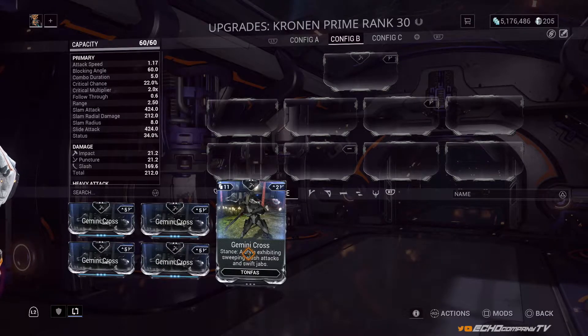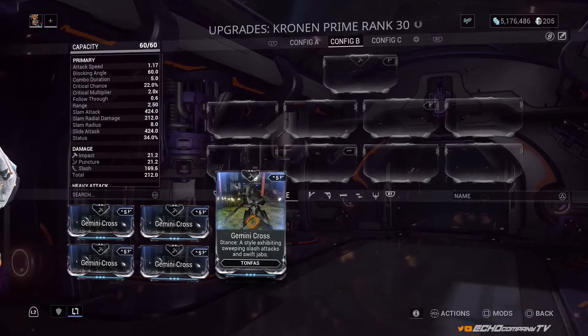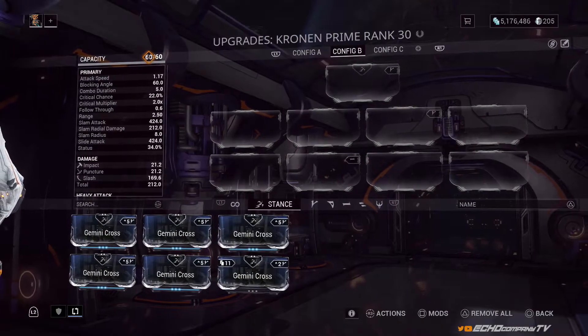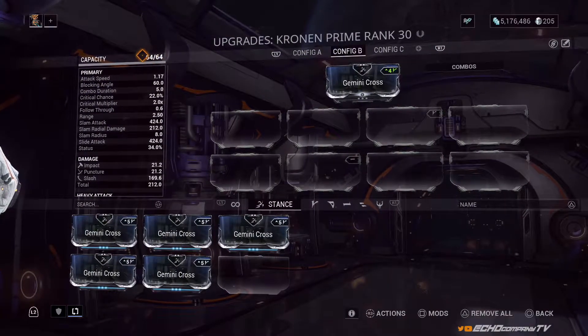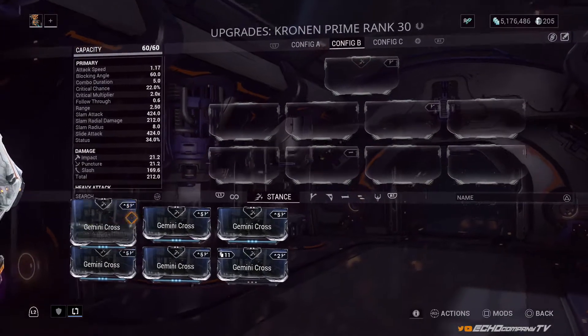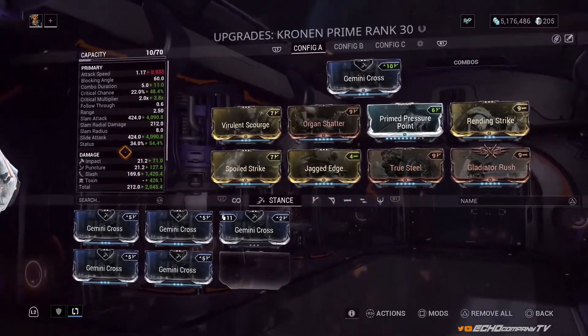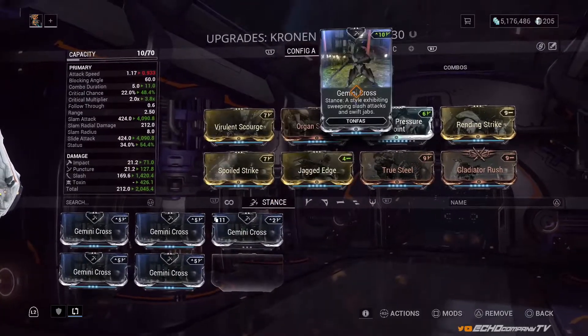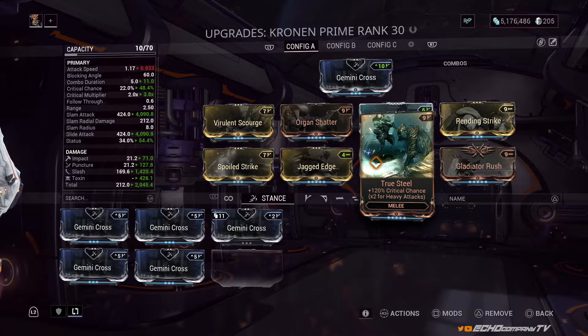If we look at Gemini Cross, you can see on the top right of this mod it has the Madurai polarity — the V symbol — which matches the slot on the weapon. That tells you this stance mod is specifically made for this weapon. Right now we have a base 60 mod capacity. Adding a matching polarity stance gives four more capacity, but using a maxed-out matching stance takes it up to 70. This is very important — this is how you get those big numbers on the left, because more capacity means you can equip stronger, fully ranked mods.